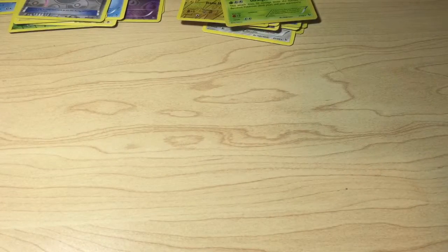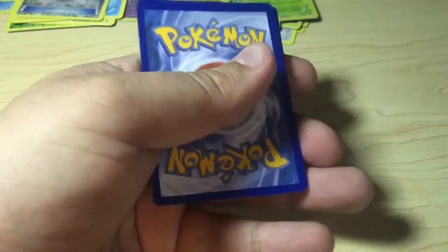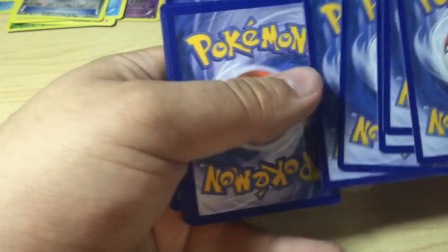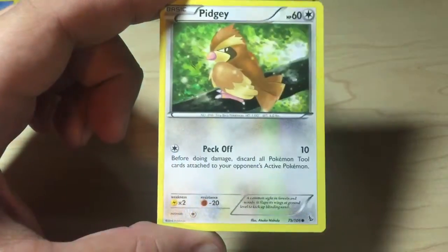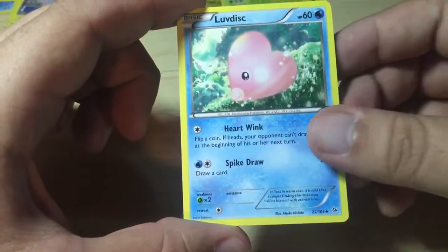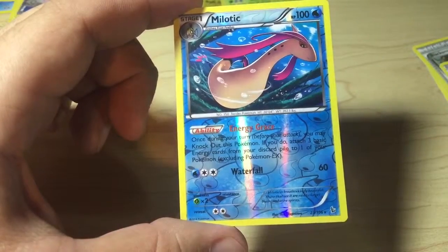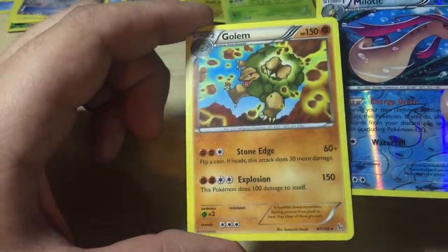Well, so far doesn't look like I'm getting anything particularly awesome, but still some of the Rare Reverse Holo cards are nice enough anyway. Helioptile, Pidgey, Caterpie, Bergmite, Feebas, Blacksmith Trainer card, Luvdisc, Ultra Ball, and the Reverse Holo is a Milotic Rare card. And the Rare in the pack is a Golem — I did get a Golem in the last pack too.